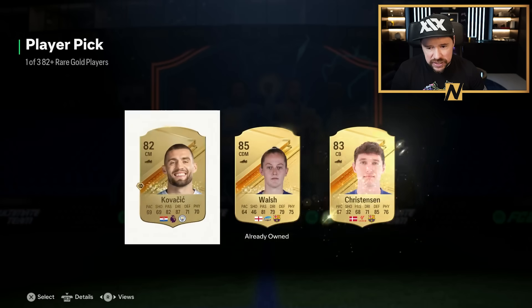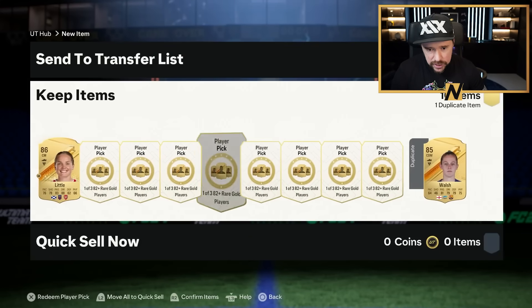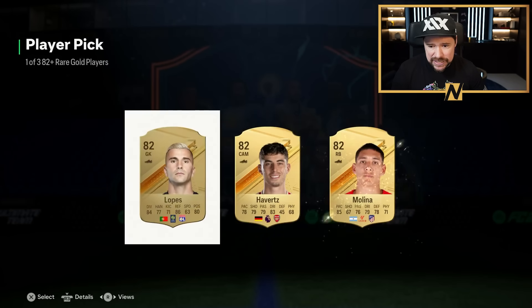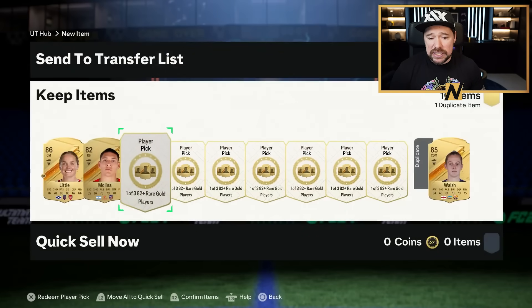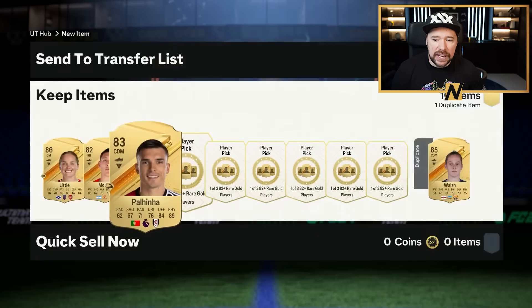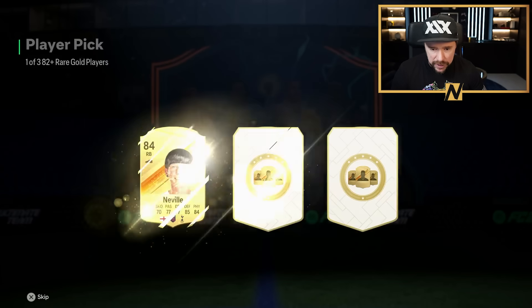We're starting with an 86, which is absolutely fantastic. We're also getting an 85 Walsh, which is absolutely fantastic. For the most part, 86s, 87s, 88s and 89s will go into the exchange. 90s and above will go into whatever player SBC you're working on, and then 85s down to 81s will go into the Team of the Week player pick.